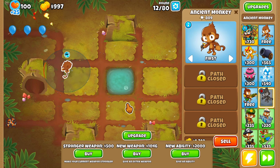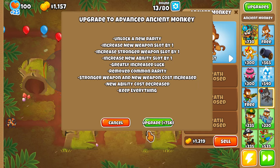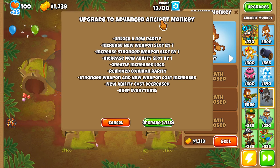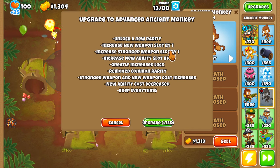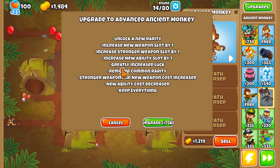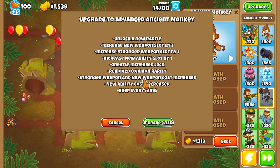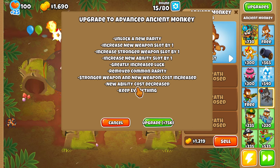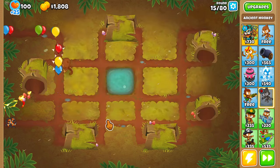This is going to be a pretty fun mod. I'm actually really excited for this. There's also this button here which you can pay $75,000 to turn this into an advanced ancient monkey. So you unlock a new rarity, increase new weapon slot by one, increase stronger weapon slot by one, increase new ability slot by one, really increase luck, remove common rarity, stronger weapon and new weapon cost increased, new ability cost decreased, and you keep everything.